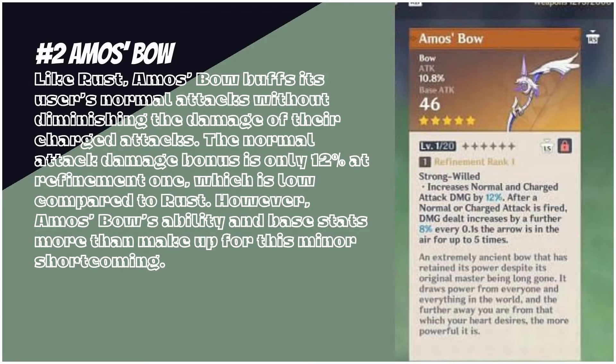Number 2: Amos Bow. Like Rust, Amos Bow buffs its user's normal attacks without diminishing the damage of their charged attacks. The normal attack damage bonus is only 12% at Refinement 1, which is low compared to Rust. However, Amos Bow's ability and base stats more than make up for this minor shortcoming.